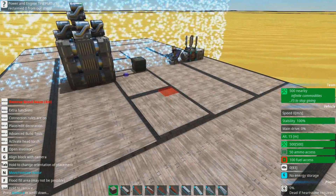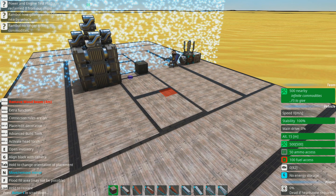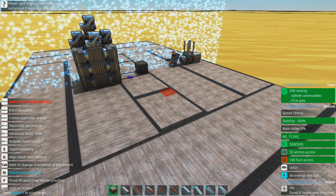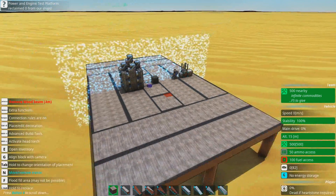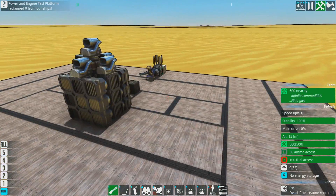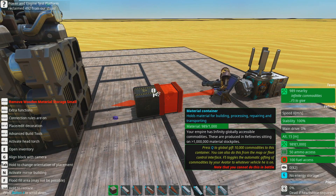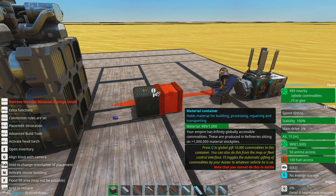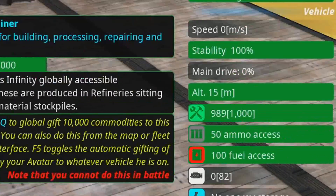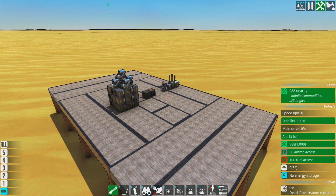Let's set this to 84 and look at the bottom right corner - just how slowly the material counter ticks down. We are no longer gifted commodities. It might not tick down for a really long time. There it went - blink and you'll miss it. Future me, you'd better edit that so people can actually see it.